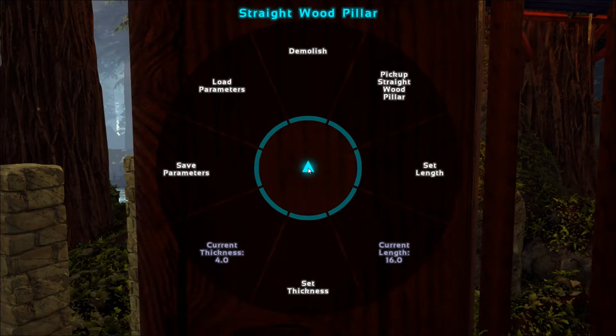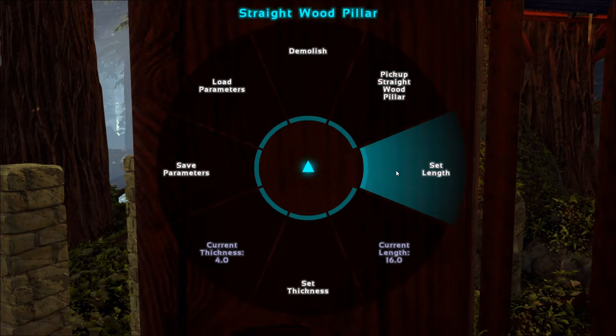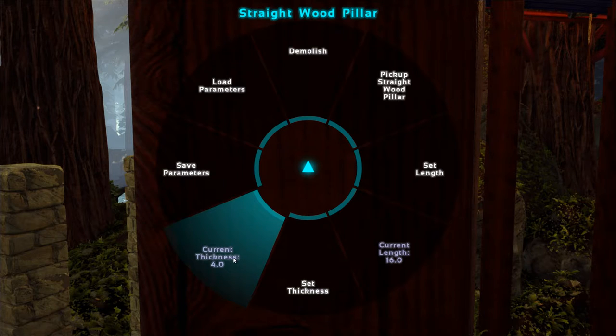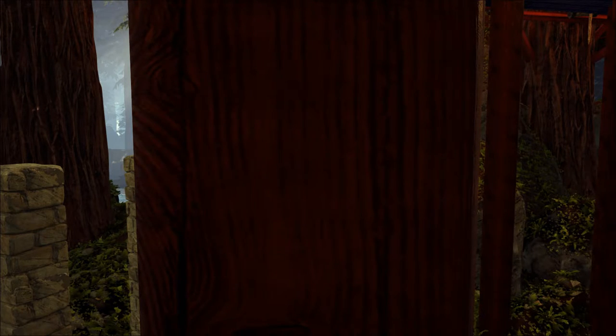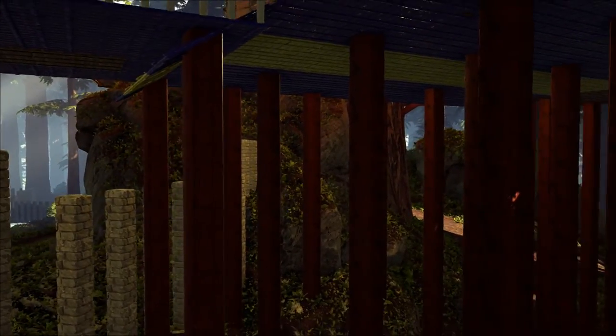As with every mod that Orion Sun has come out with, you don't necessarily have to demolish a pillar to get rid of it — you can simply pick it up. You can set the length of each one of these pillars and the thickness. When you have things looking the way you want, you can save the parameters of the pillar you're working on and then load them to any other pillar that you choose. The ability to do so can save you an immense amount of time.